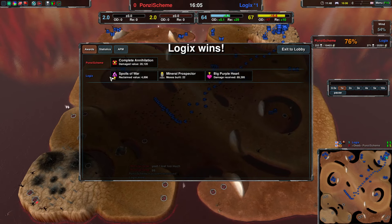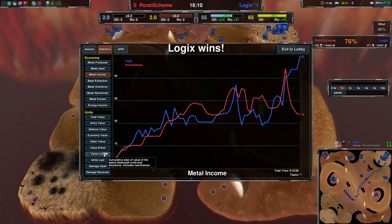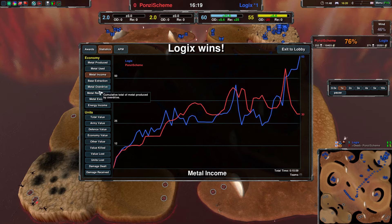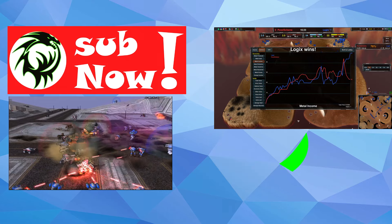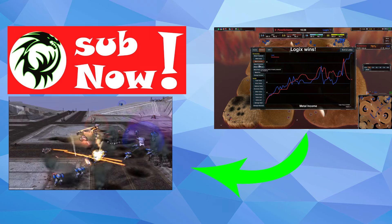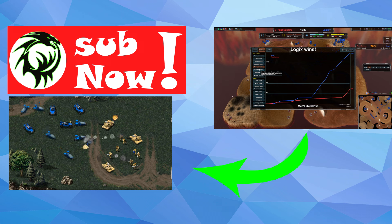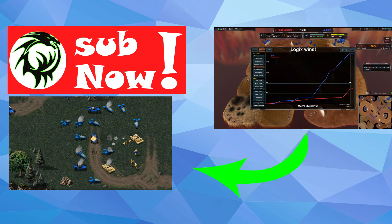Should have probably been won by Ponzi Scheme, with how much better they were early on. Because if you look at Value Killed, it was a lot better for them pretty much the entire time. But I don't know if Ponzi Scheme knows Overdrive is a thing, because they had no energy on any of their outer mexes — really, really strange. Overdrive by the end of the game was only 620 — that's nothing. Though I will say, Logix didn't have a lot either, since they also didn't really get any energy on them.